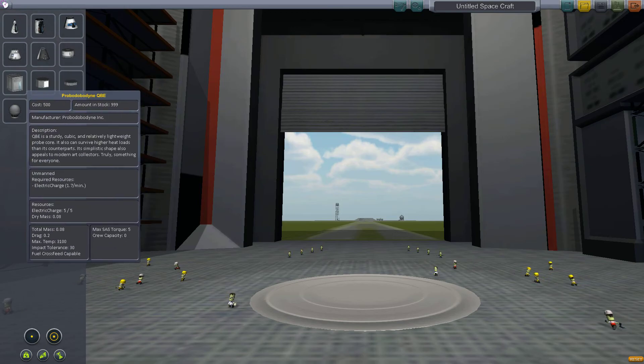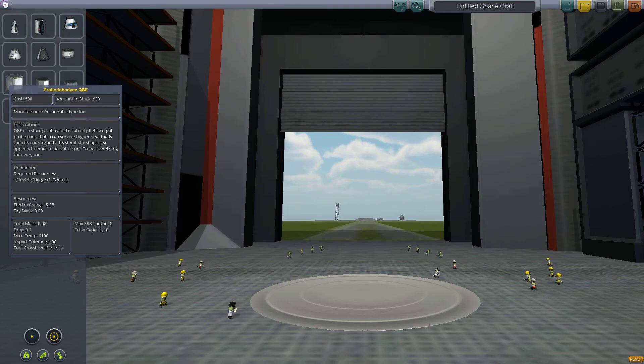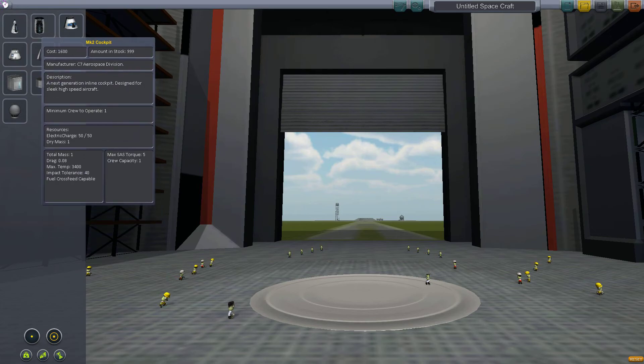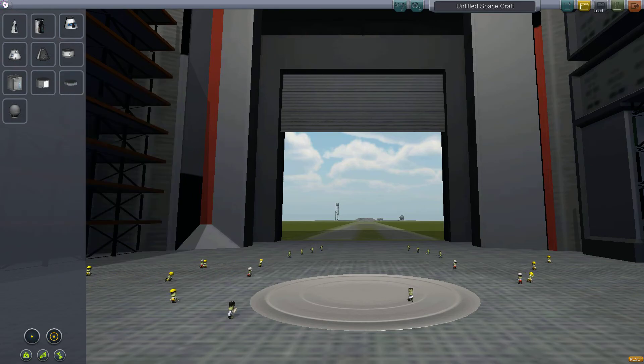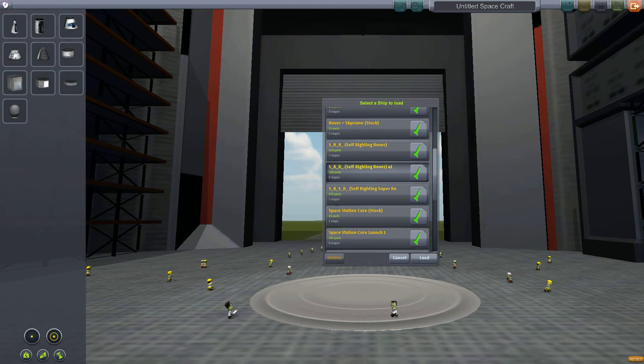Usually rovers use probe bodies, which create an unmanned vehicle. You can add a lander can or command pod or cockpit to an unmanned vehicle, but it will not put a Kerbal in it when you send it up to space. Let me load my ship — the SRR, the Self-Righting Rover. I was going to call it the SRSR, the Self-Righting Super Rover, but I'm not that great of a builder and I don't think it's a super rover.